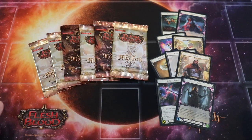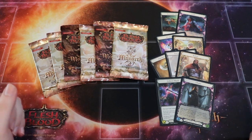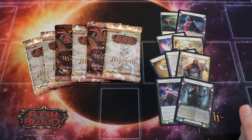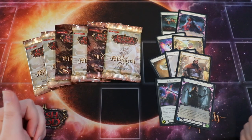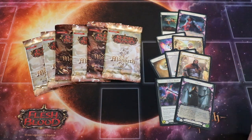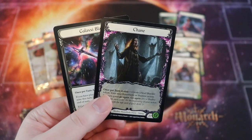Let's talk about Flesh and Blood Sealed, specifically Monarch. If this is your first time, here's a quick rundown: we're opening six booster packs and trying to build the best 30-card minimum deck we possibly can. The deck must be at minimum 30 cards, with no maximum. You also have access to all tokens regardless of what you open, including all the young heroes and all the weapons, so don't worry about pulling heroes or token weapons from packs.